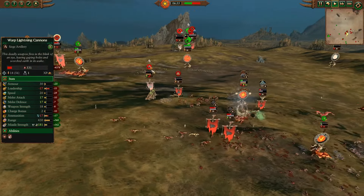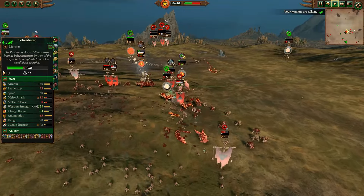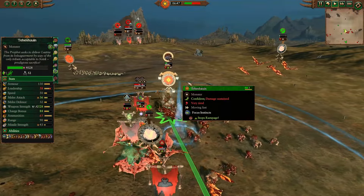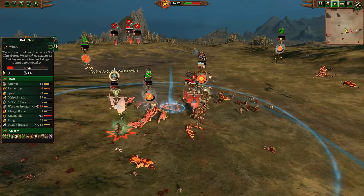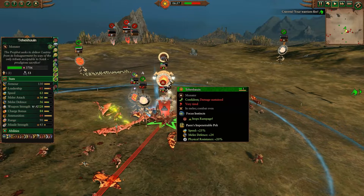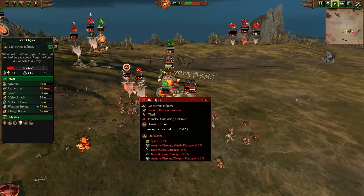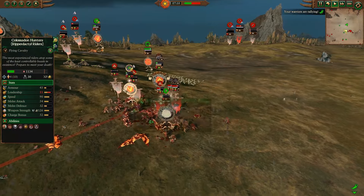The Ripperdactyls are trying to get into the sky but don't want to take the fight with the Rat Ogres so close to the Night Runners and Assassins. Several of their models are still on the ground when the fight happens. Other Ripperdactyls are running down Night Runners. Skirmishers are trying to return to the fight and provide poison darts. One of our Ripperdactyls is terror-routing. The Colossal Hunters dive back in to try and kill Ikkit Claw, but Tehenowin is not nearby. A Flock of Doom does some damage to the Rat Ogres, forcing terror routes out of a couple of them.